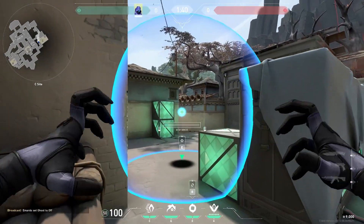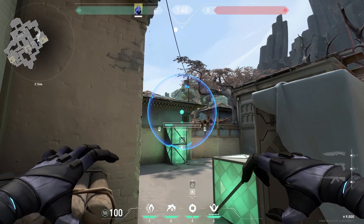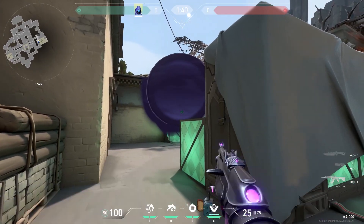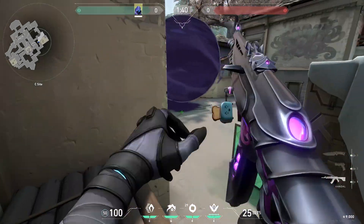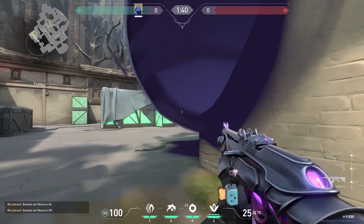Now to the map Haven. If you put your smoke over here you can see the people pushing CT before they can see you — easy peasy. You can stand over here or you can stand on top of this box. And here's what the enemy will see.